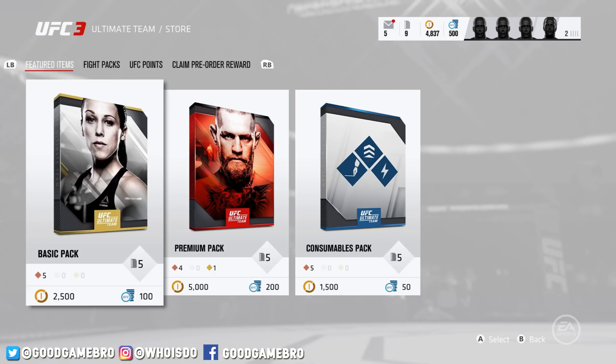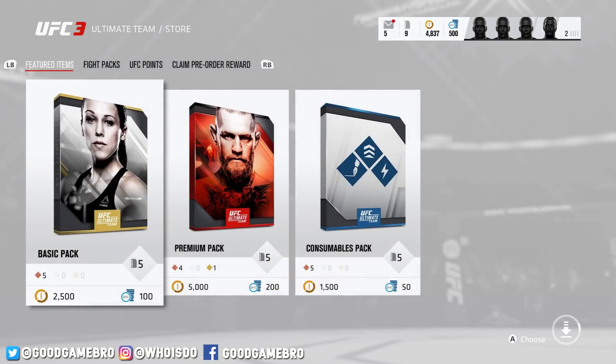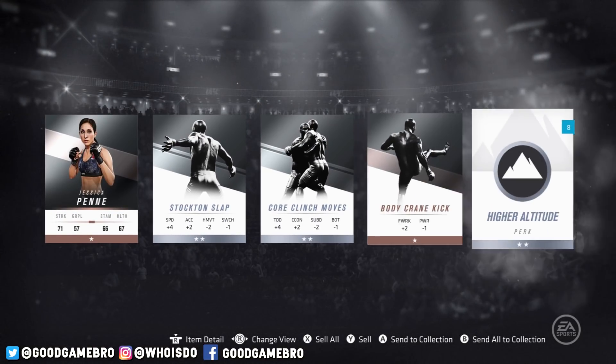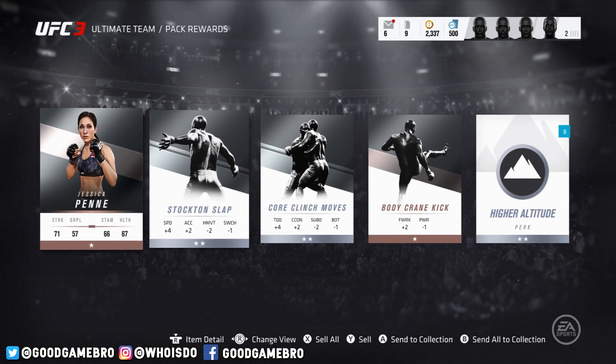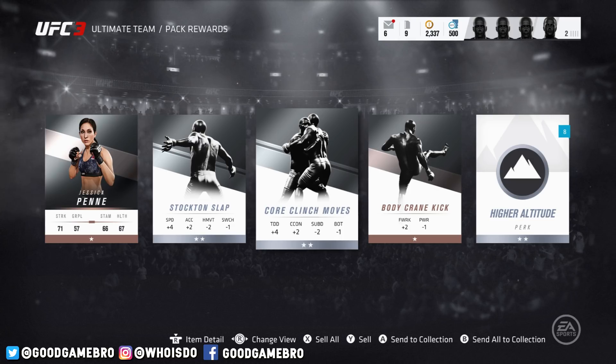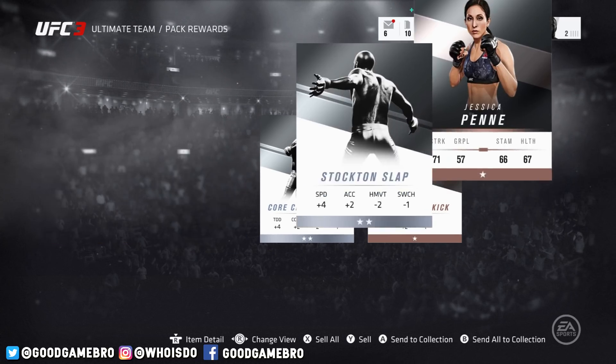So I'm going to show you guys the odds for the basic pack, how that works, and then we'll go into the five premium packs I have. So 2,500 coins — you hold it down and it gives you the pack. You can see it deducts the 2,500 points. We got Jessica Penne, we got the stock to slap — I'm actually kind of hyped about that, I love that move, I'll definitely put that on my creative fighter ASAP. You have the core clinch moves, a body crane kick, and then the higher altitude perk, which I don't actually know what that is but we'll check that out soon.